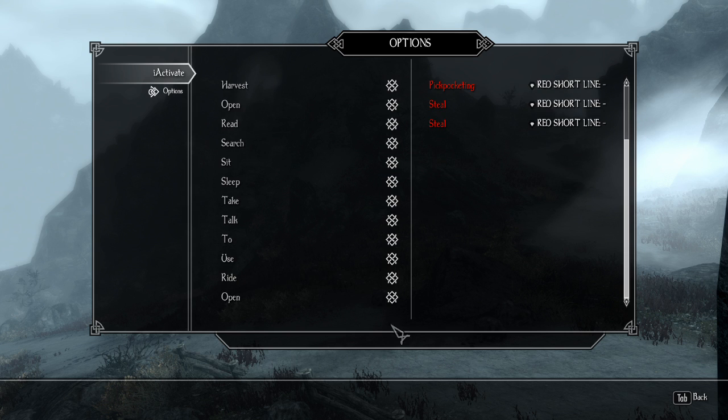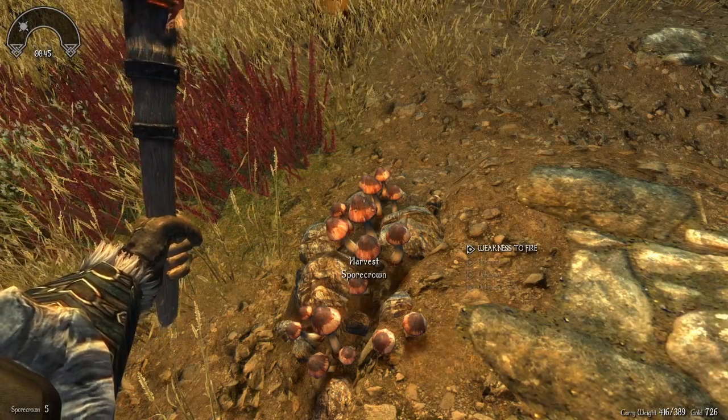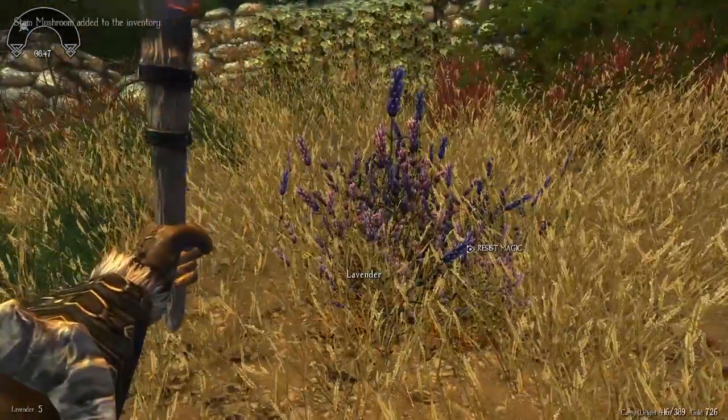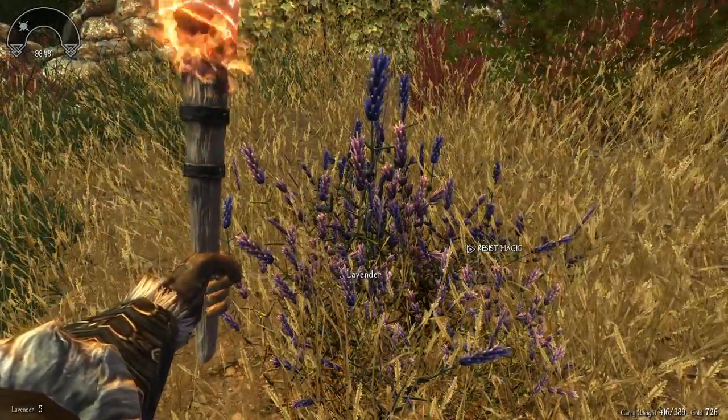To make this mod apply to nearly everything in the game you will have to have some knowledge of the tool SSEEdit. How to do this is described on I Activate's mod description. If you don't do this it still works for most objects, plants and NPCs, but you may occasionally find objects which it isn't applied to.